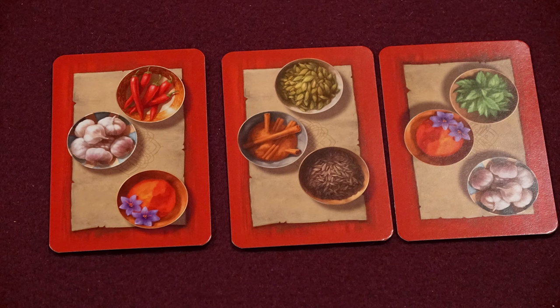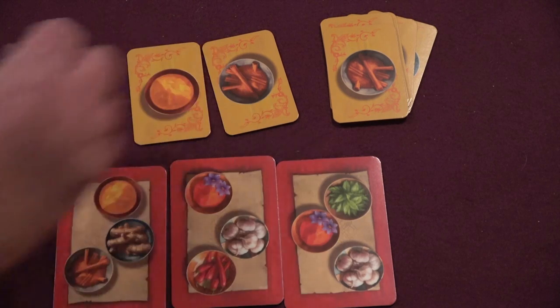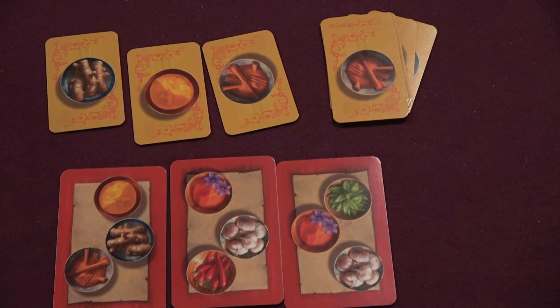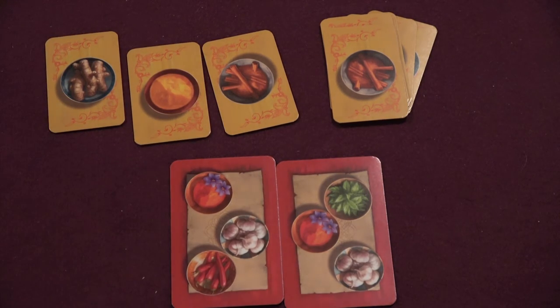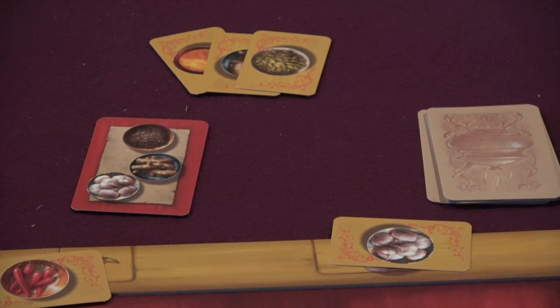Once all buying and selling of spices has been resolved, players have an opportunity to trade in their spice cards to collect one of the spice blends on offer. Each player gets an opportunity in turn, starting with the head chef and continuing in clockwise order. Each player can complete a maximum of one spice blend card per round, including any reserved spice blends they might be holding. The display of completable spice blend cards is not renewed until after this phase, so when they're gone, they're gone.